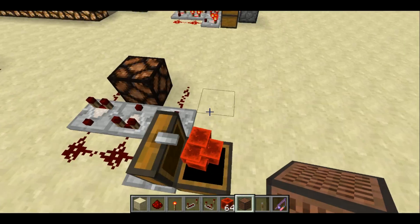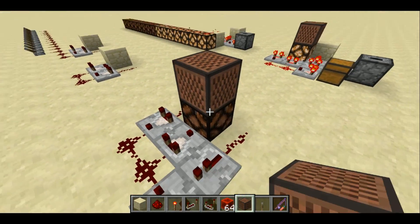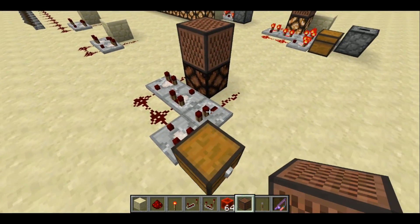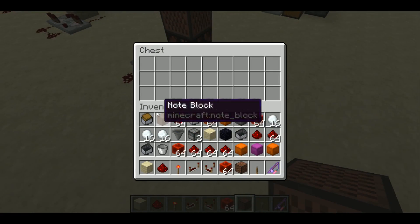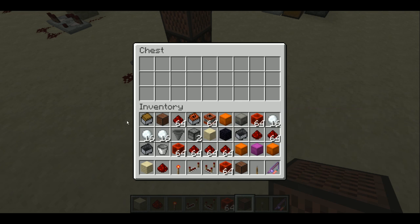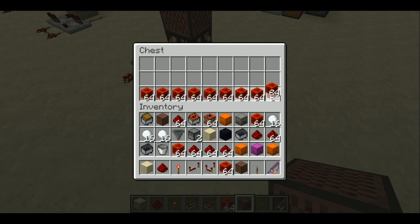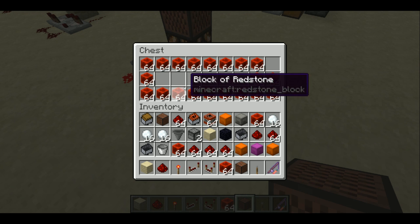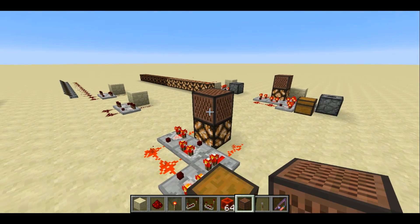If I remove the last stack, it is now off all the time. A little addition you can add to this is just a single note block. You can also replace the lamp with the note block and put whatever block you want below it to be whatever instrument you want. So now if I put a single stack in here, you can hear it dinging. As I add more stacks, that'll slow down, and once I get it completely full, it's not going to ding at all.